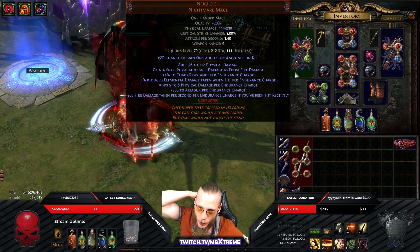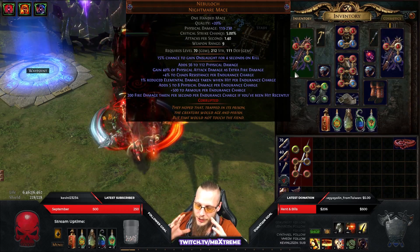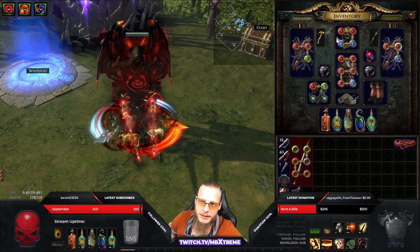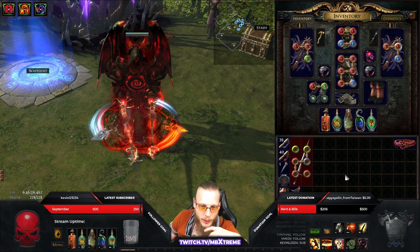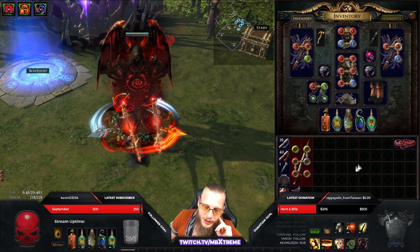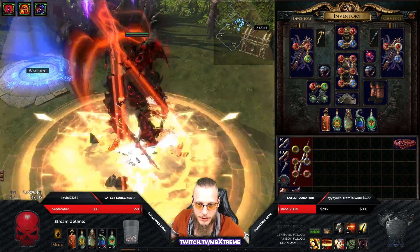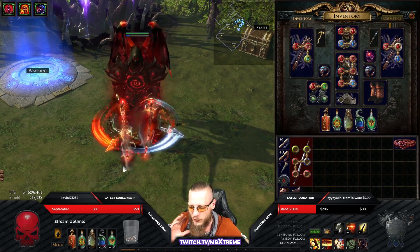Nebuloch — try to get 40% physical damage as extra fire damage, that gives you a massive DPS boost. Before we go on: if you're going to build Molten Strike — which many people are doing because it's way better boss DPS, and yes it is — you just adjust your skill tree and use things like Point Blank and Iron Grip for more damage, plus the Molten Strike helm enchant. For Guardians, Shaper, Elder Guardians, Uber Elder you kind of want to use Molten Strike. I'm just too lazy to switch out gems and use another skill — I like Consecrated Path.